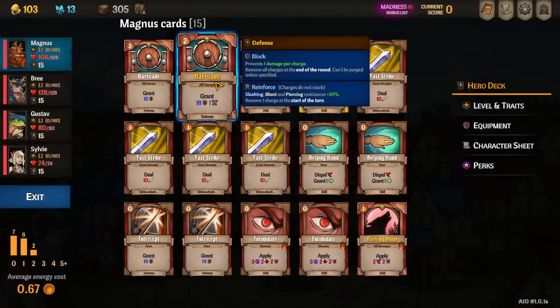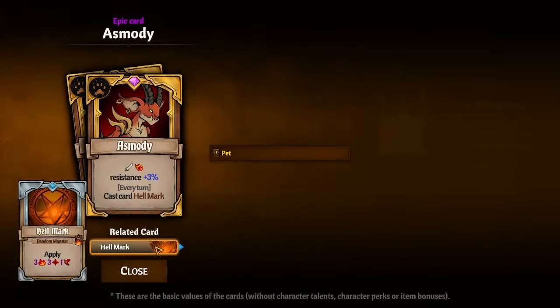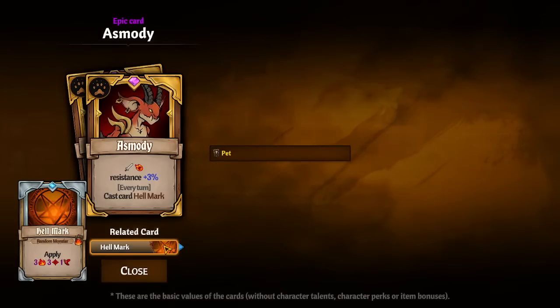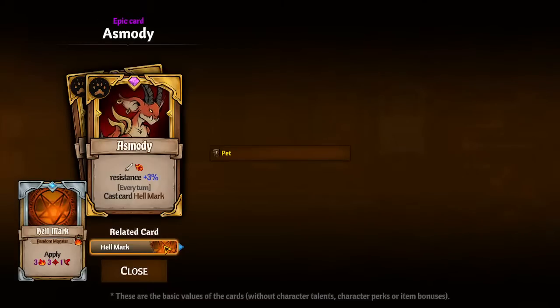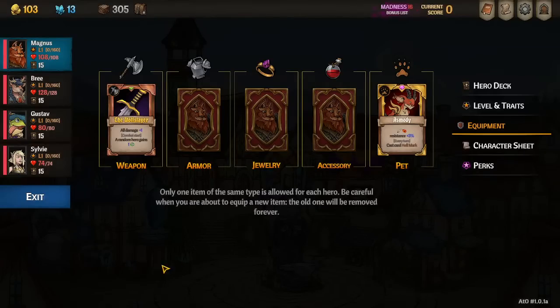On any thorn corruptors, make sure you have barricade with an upgrade. For items: Asmodee is probably one of the best pets because it applies mark and slow. Since Magnus is aiming to be the fastest character, it's nice to sometimes randomly hit the right enemy to slow them down below my team's speed if I don't draw a Howl. You're just trying to stack contingencies — if I don't draw my Howl, hopefully the Hellmark will hit one of the enemies I need to slow down.